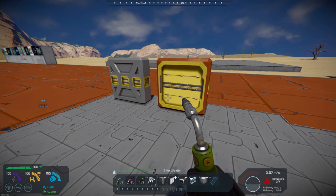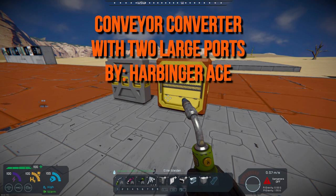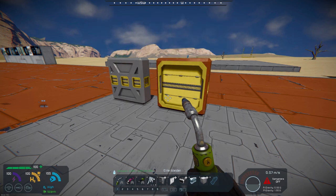Just got a basic mod today. It's a new model, it's for small block. It's a conveyor converter with two large ports and it's by Harbinger Ace. I think I've done mods before of his and basically it was a commission.